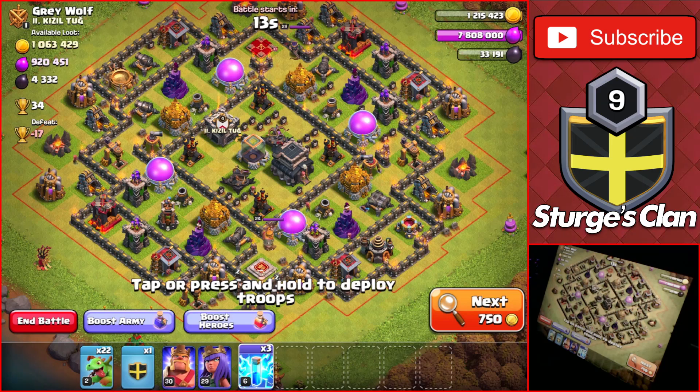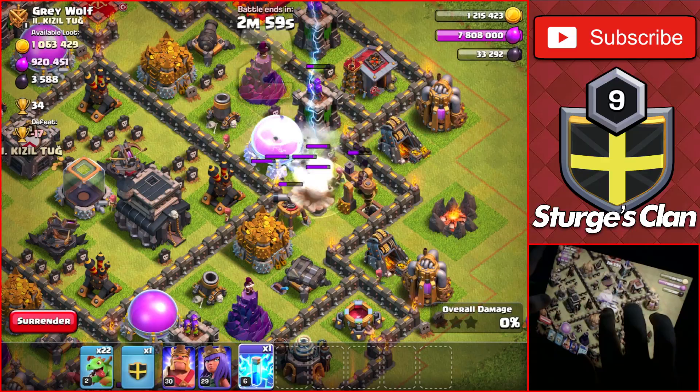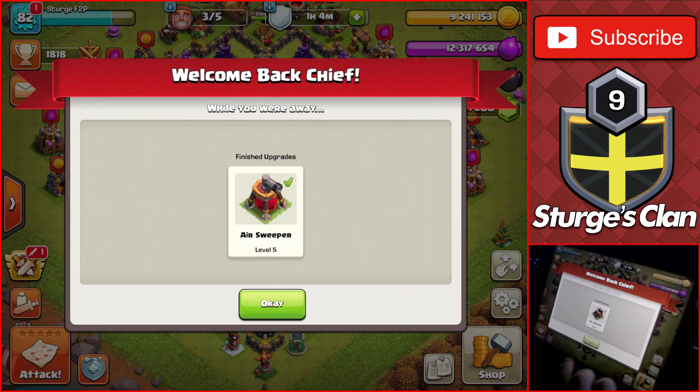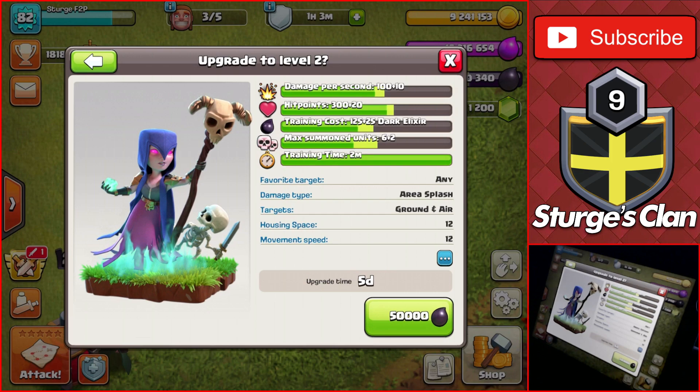The second and final attack of the day is against a completely maxed Town Hall 9 besides the heroes. All the dark elixir was on the outside inside the drills, which was pretty good, so we were able to get all of it. I only had three lightning spells to work with, so I used them on one of the dark elixir drills and then spammed in the rest of the baby dragons to get the 50 percent and all of the dark elixir. Coming back a few hours later, both air sweepers had finished upgrading to levels four and five.